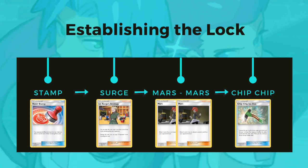The lock combo we're trying to establish: Reset Stamp them down to two cards if they have two prizes, play Surge, then Mars to draw two cards and discard one from their hand, then Mars again to draw two cards and discard one from their hand, putting them at a zero card hand. Then use Chip Chip Ice Axe to set the top card of their deck to our choosing — leaving them with a zero card hand and a top card that is hopefully not very good. As long as one out of three of those Chip Chip cards isn't good, we're fine. Then we Resource Management to put the Chip Chip back to the bottom of our deck.